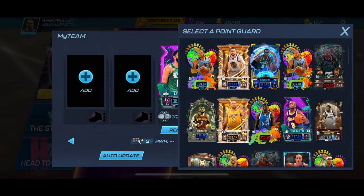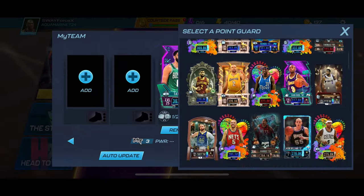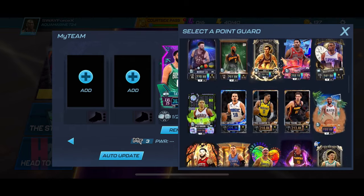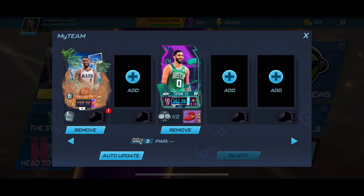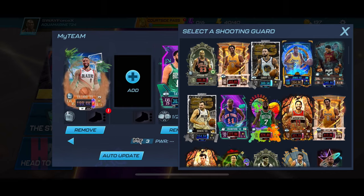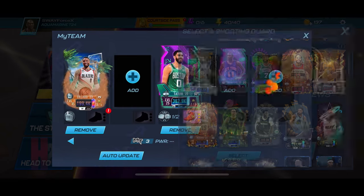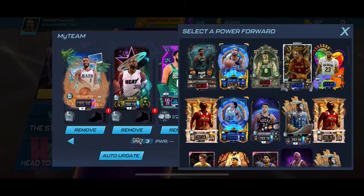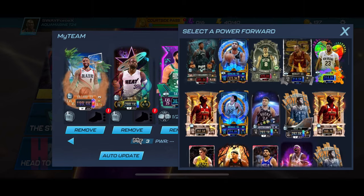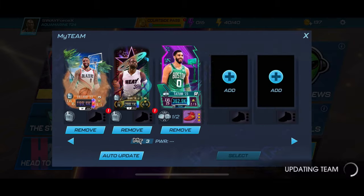Now what team do I want to use? I think I'm gonna go with Dame — yeah, we gonna go with Dame Dollars. Okay, and then shooting guard — I'm thinking D-Wade, yeah D-Wade. And power forward we're gonna go with Giannis. I'm just gonna go with Giannis, I haven't used Giannis in a while.